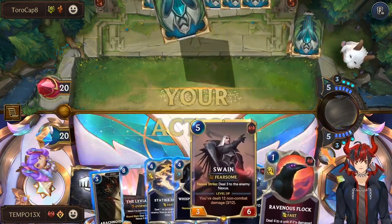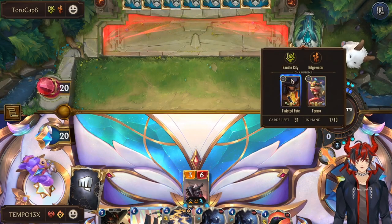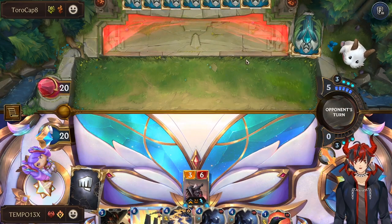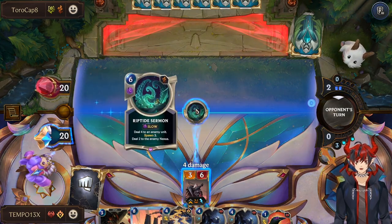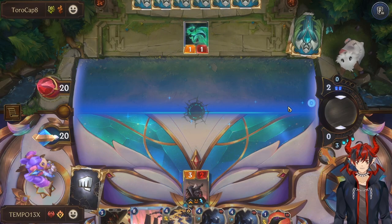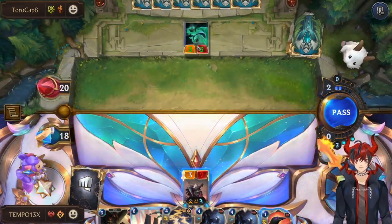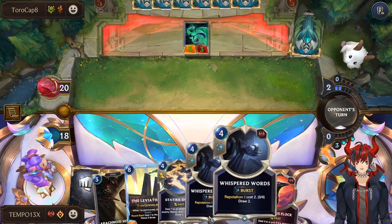I'm kind of down to just slam a Swain. I'm assuming they're going to Twisted Fate gold card and stun him. Or Riptide Sermon. I can't attack anymore because this is a fearsome blocker, so let's go next turn.